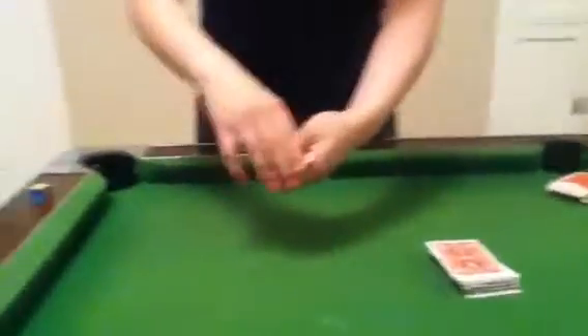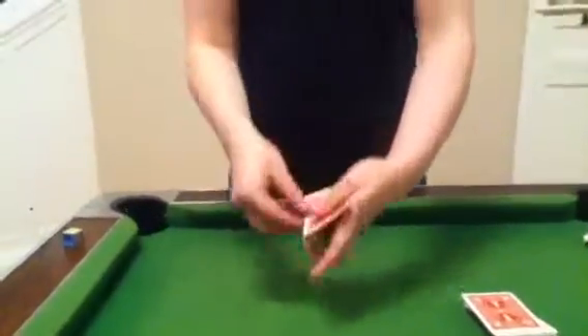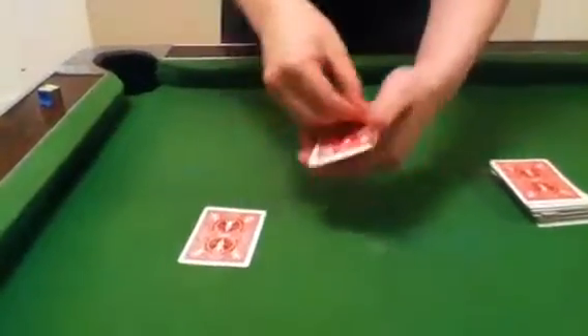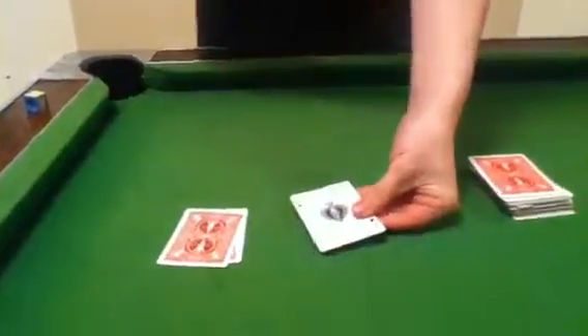I'll start it off by giving the deck a couple of cuts, and I'll just use the top three cards. I'll start it off by showing you the top card of this pile. We've got the Ace of Hearts, the second card's also the Ace of Hearts, and the third card's the Ace of Spades.